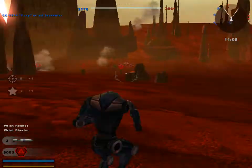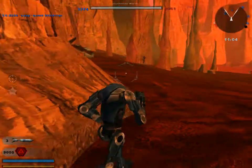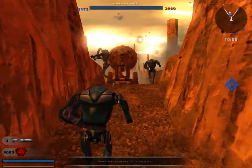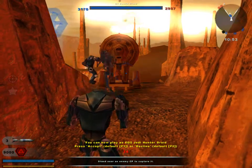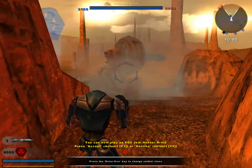The command post is under Confederacy control. This command post is very, very strangely designed — these turrets are always on the CIS side, no matter who's in control of it, and they will always one-shot the clones.